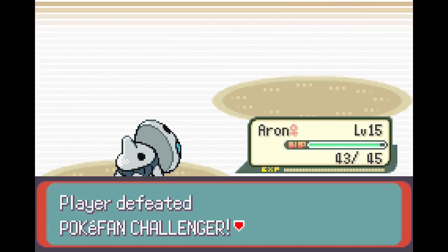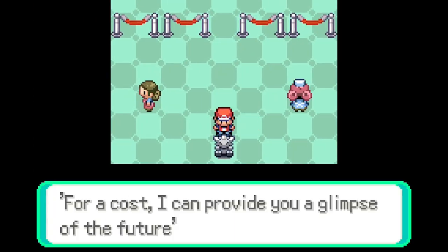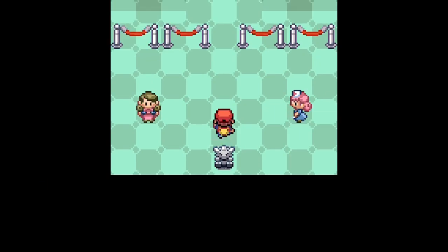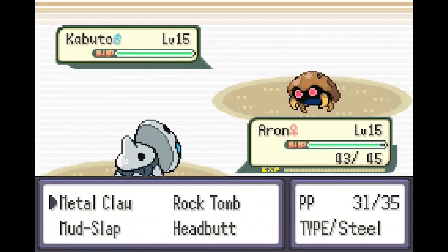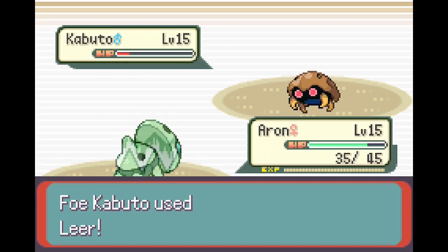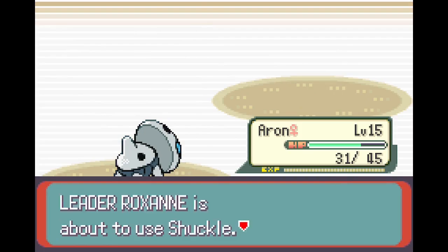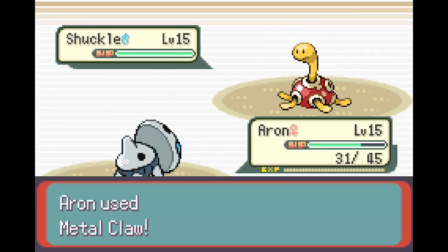Let's just get rid of you. What do you do again? 'I can provide a glimpse into the future' — no thanks. I'm assuming that just tells me the type. There's only one Pokemon so I don't really care. Just keep doing it — you should die. One more, come on. Oh, you have Shuckle — that's nice. Encore. That's fine.